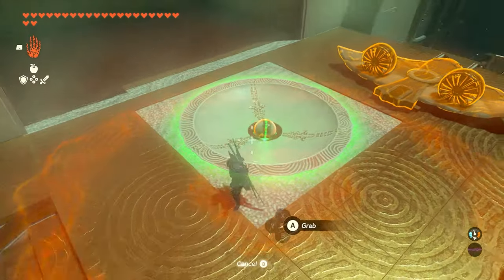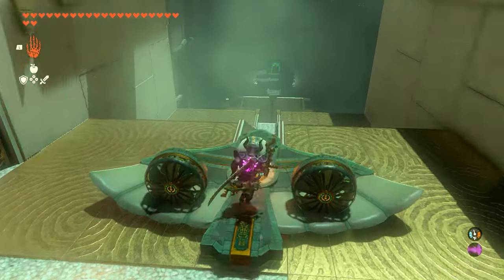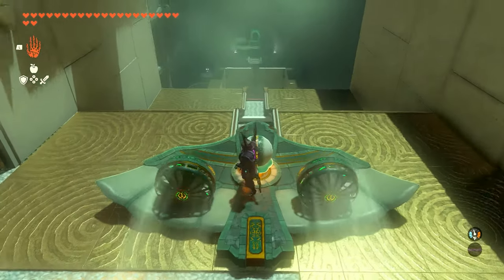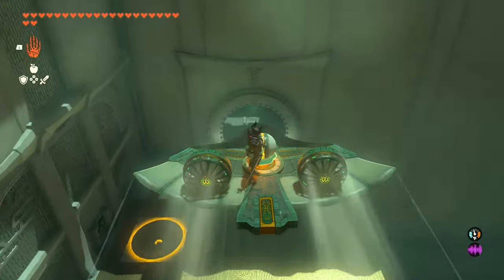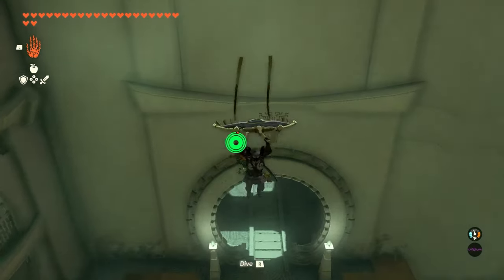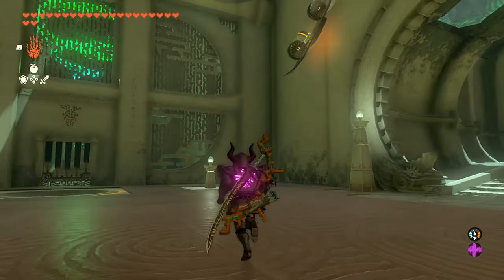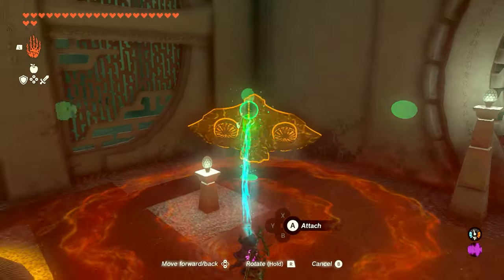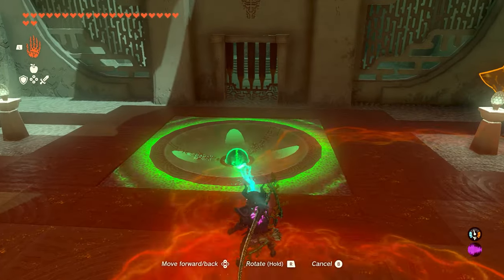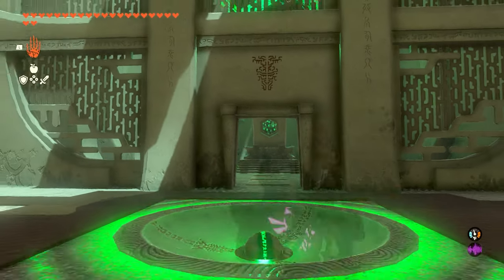We can then take the ball and put that on the airplane — go ahead and attach it to the front. You can ride the airplane if you want, you don't have to, but we'll hit the fans and it's just going to send us into this wall directly in front of us, and we're just going to jump off. Wait for that ball to come down — you can hit the fans before you jump just to make sure that it doesn't keep flying into the wall. But once it gets down, all you need to do is Ultra Hand the ball off the plane, throw it into the final little circle, and that's going to open up the door for you to leave the shrine.